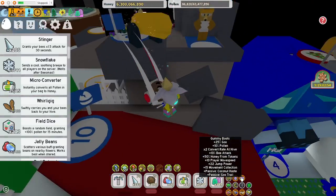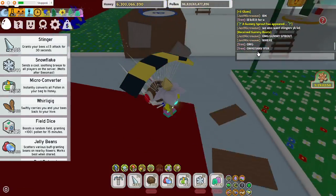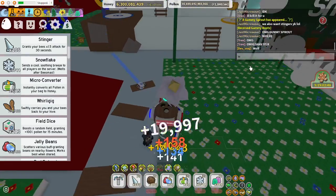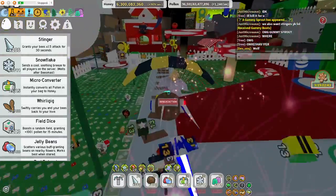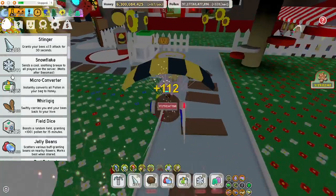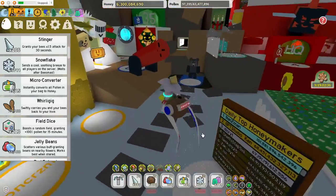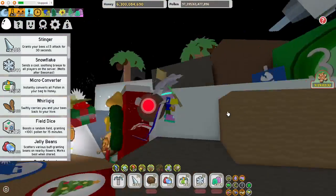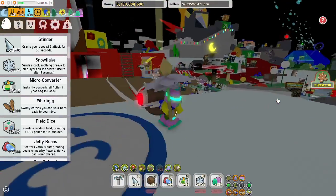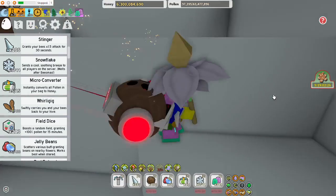50% honey for tokens. Where's this gummy sprout actually? There.